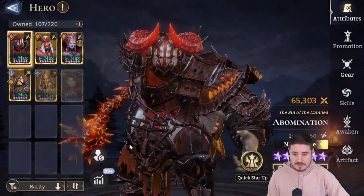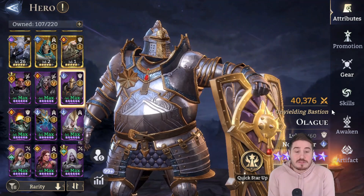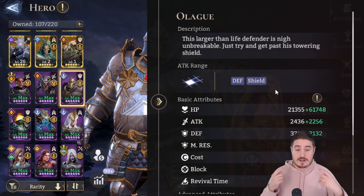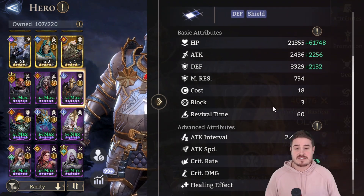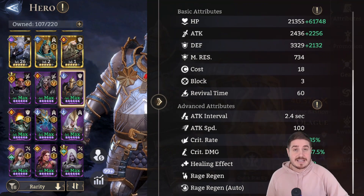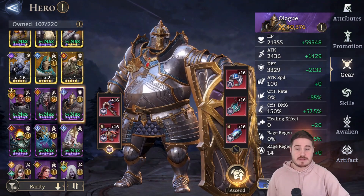Let's head into my build on Olag. I just broke 40K BP. One important disclaimer: with Olag, I'm normally obsessed with attack speed, since it determines how frequently your character does their basic attack — more basics means quicker rage regen and quicker ultimates. However, in most content Olag is not going to need to use his ultimate; we're going to rely heavily on his auto-passive. He's got a 2.4-second attack speed, but you don't need to put any attack speed into him. He does basically no damage, and you don't need to worry about rage regen either. The goal is just to make this big bad boy as tanky as possible.